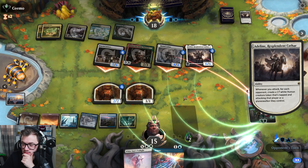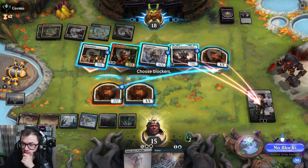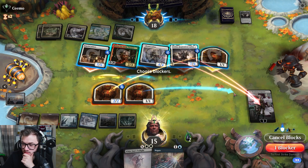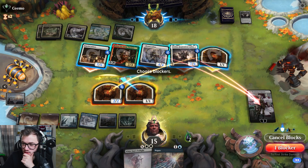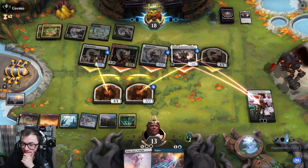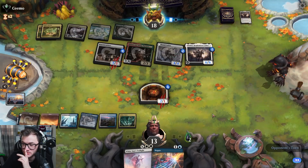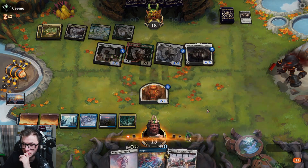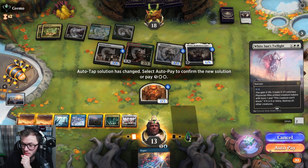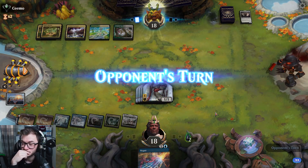We're just going to let the Wandering Emperor die. Hoping I'll draw a land. Our swords will cross again — boy. Not out of the woods yet though, there's still four cards in hand.